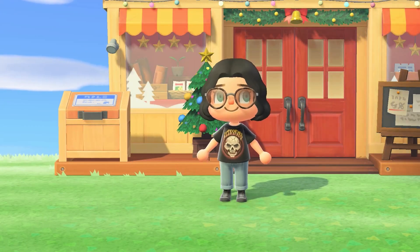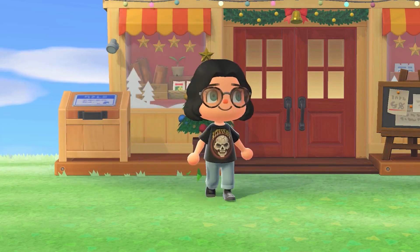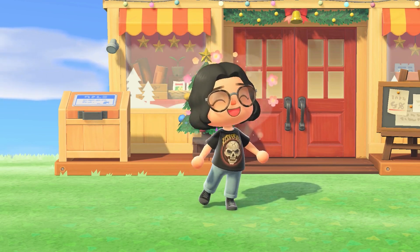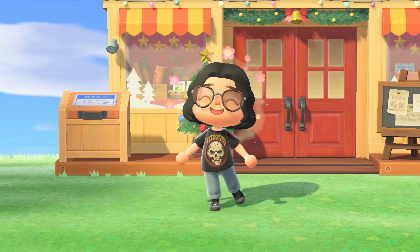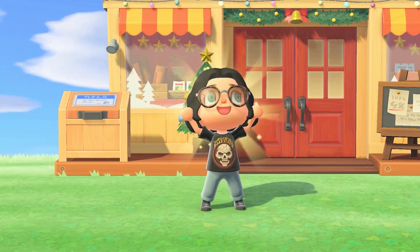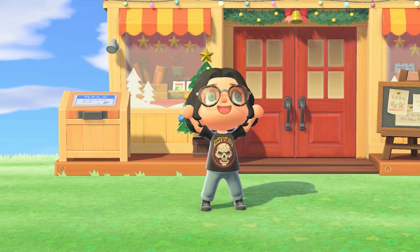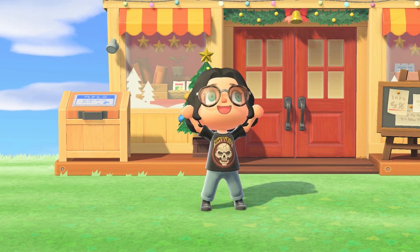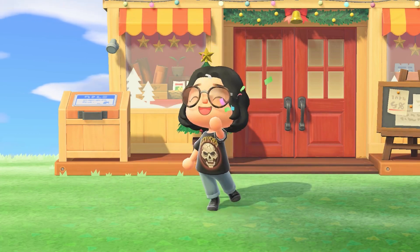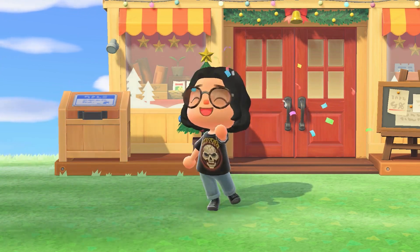Hi everyone, welcome back to my channel — or welcome if you're new here, it's Eleanor! Welcome back to the Nova Nook. In today's video we're going to be working on the Nook store, and I want to turn it into a convenience store / petrol station kind of vibe. If you don't live in Australia, a petrol station is similar to a gas station — you know, like a 7-Eleven with magazine racks, claw machines, random stuff like that. Let's get on to the build!